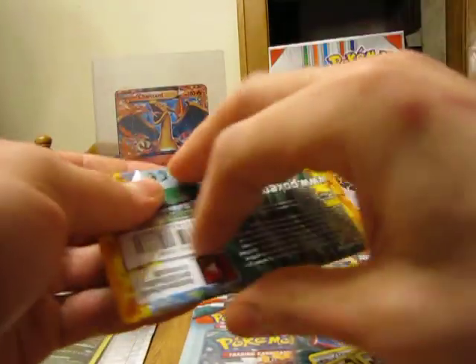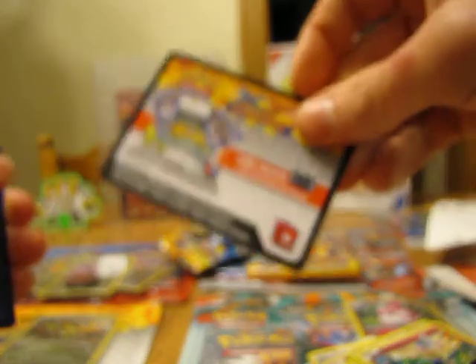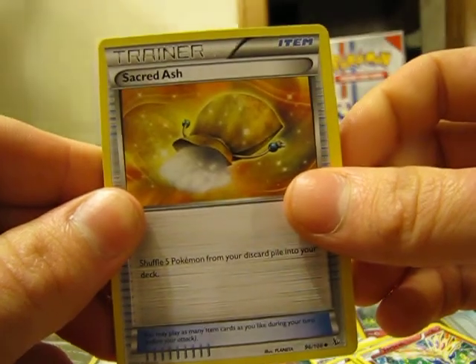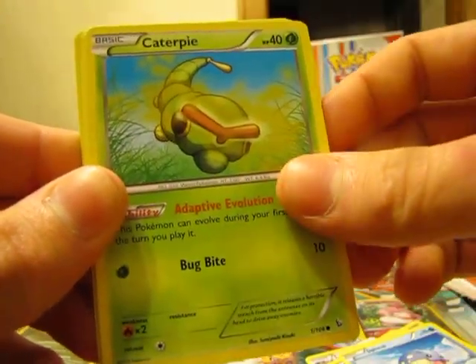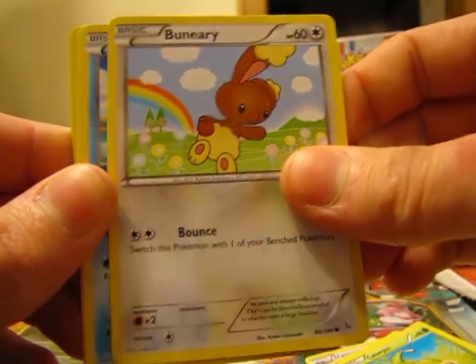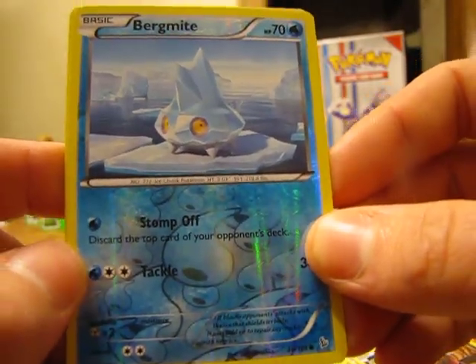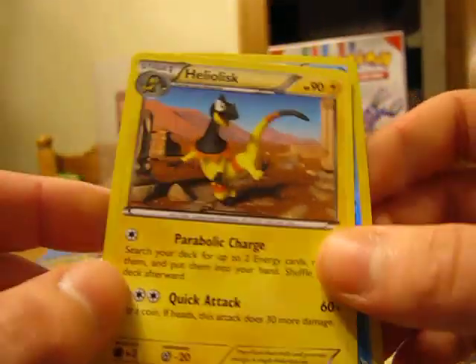Okay, I got one more pack left, and it's an X and Y Flash Fire. I'm hoping to get one of those Secret Rare Mega Charizards — that's definitely what I'm trying to pull every time I open this set. We got a Trainer, Sacred Ash, Maractus, Furfrou, Spheal, Caterpie, Honedge, Bunnelby, Sandile. The reverse holo is a Bergmite — a common. And the rare in the last pack is a Heliolisk Non-Holo.